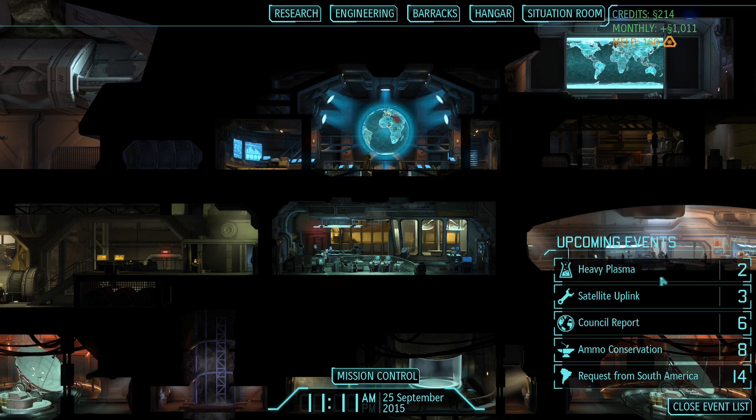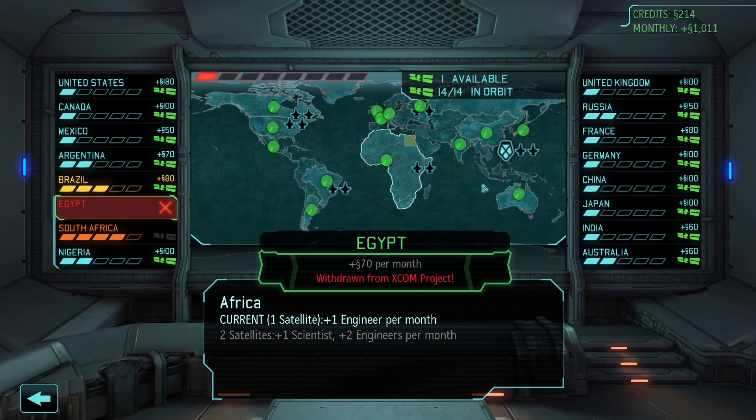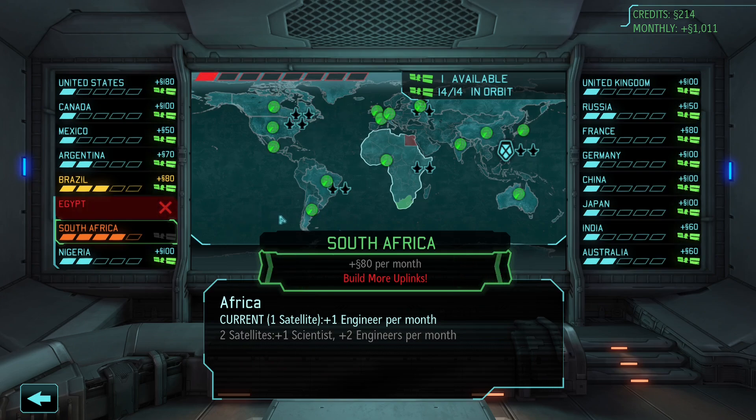Upcoming events: we've got two days between heavy plasmas, satellite uplink in three days, counter-report in six days, ammo conservation in eight days, and 14 days for our request from South America. We actually only have one area left that needs a satellite, which is South Africa, which is pretty good.